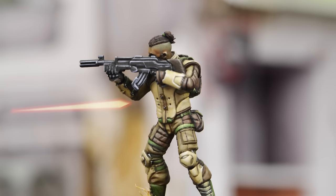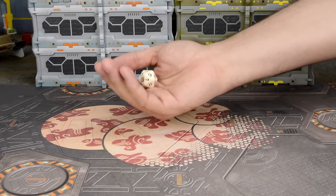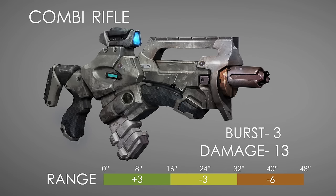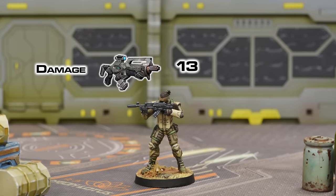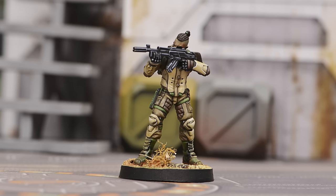Armor Rolls. The Gulam has been hit, but he can still shrug it off with a successful armor roll. He uses his Armor attribute, ARM, on his troop profile. He has to roll one die and add his ARM value to the result. If the final result is higher than the damage value of the weapon that hit him, he's saved. We check the combi rifle stats and see that it has damage 13. The Gulam's roll, modified by his armor, must be above 13. He gets a 15, plus 1 from his armor — the final result is 16, well above 13, so the brave Gulam is still standing.